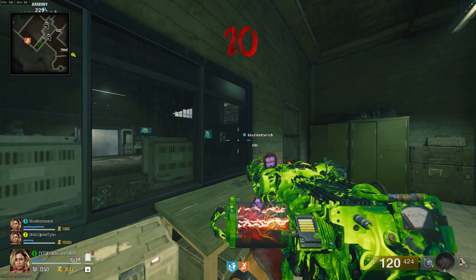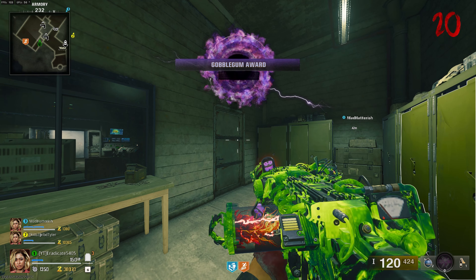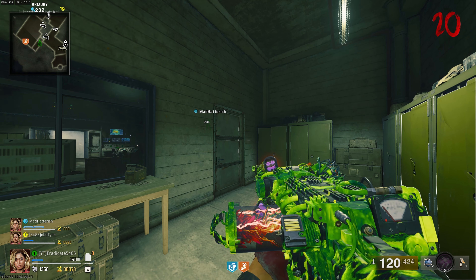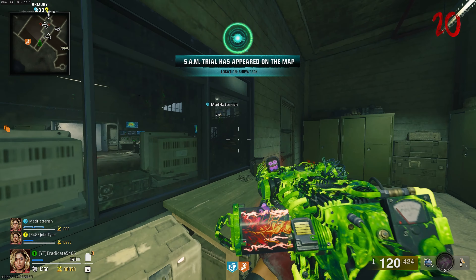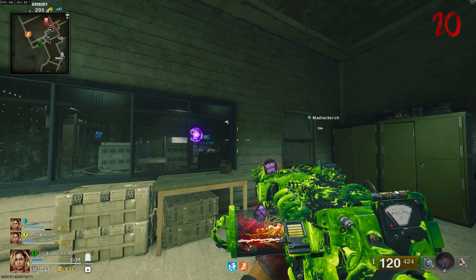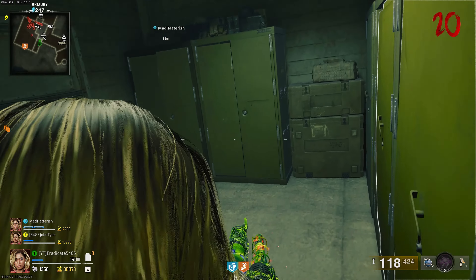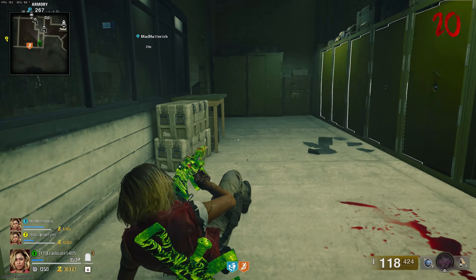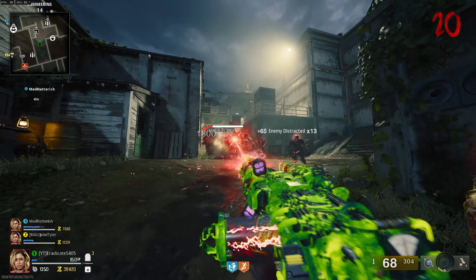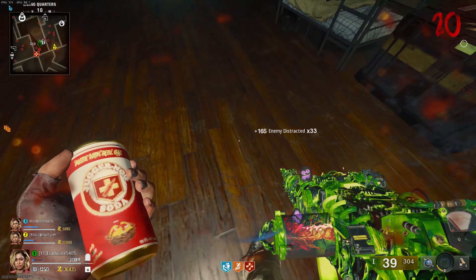What's going on guys, welcome back to the channel. In today's video I'm going to be showing you the easiest and most foolproof method to unlock the Social Distancing dark ops calling card in Call of Duty Black Ops 6. I've seen other videos with methods that work but often take many attempts due to zombie hits or fall damage. I'm going to guarantee you can complete this challenge using a few Black Ops 6 zombie glitches and in-game mechanics.